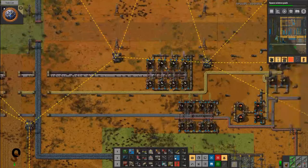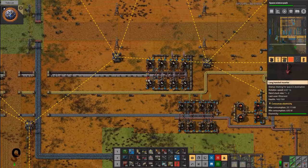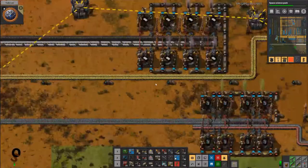We also added a bit more plastic bar makers here because we were still lacking. We've got petroleum — oh no, we're really low on petroleum.